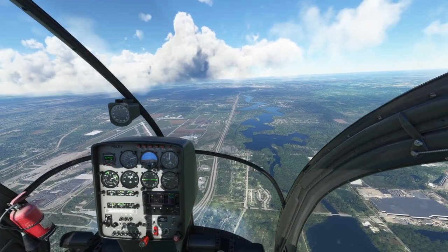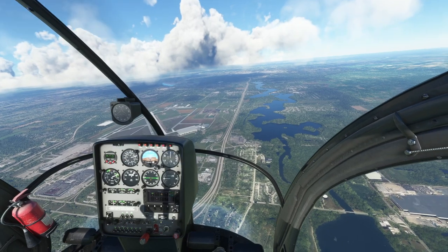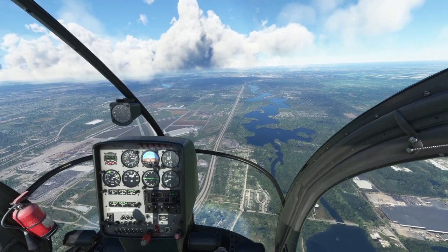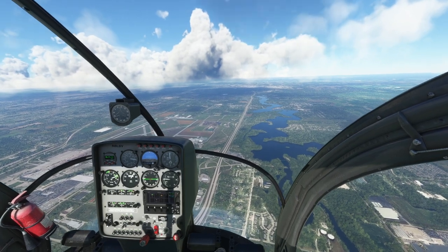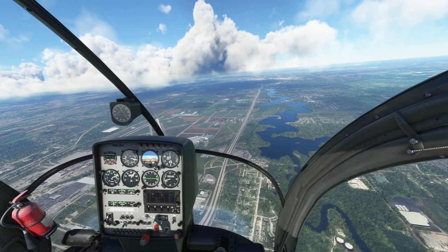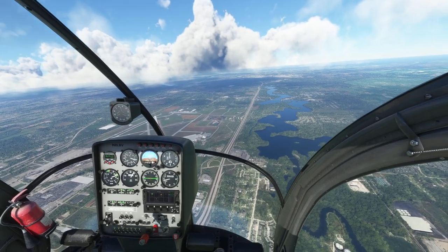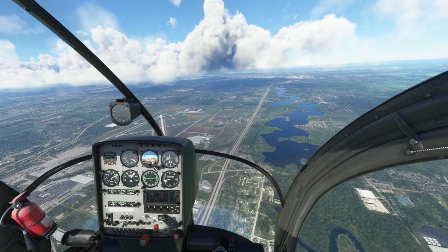All right, folks, we're over here by Willow Run Airport, which is close to my house anyway. We're coming up on 5,000 feet, and there are different ways to kill the throttle or to do an auto-rotation on this, but everybody says you've got to turn the engine off. Well, how do you do that?